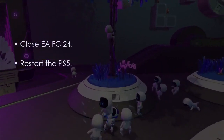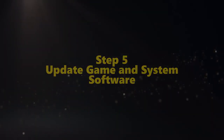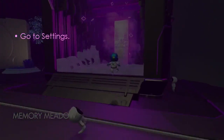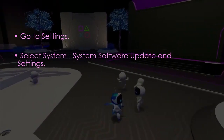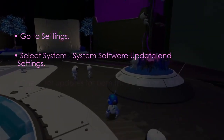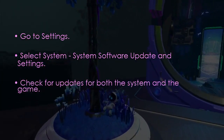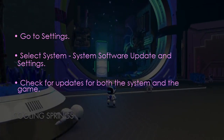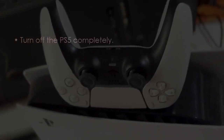Then relaunch EA FC 24. The following step involves updating game and system software. Go to Settings, select System, then System Software Update and Settings. After that, check for updates for both the system and the game.